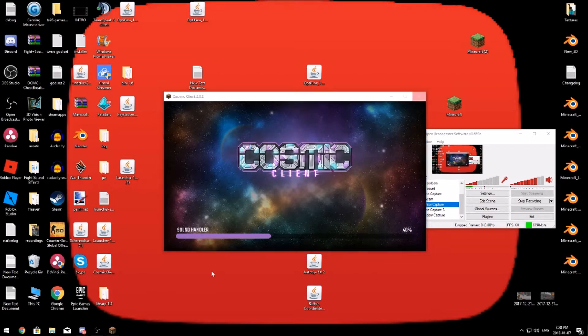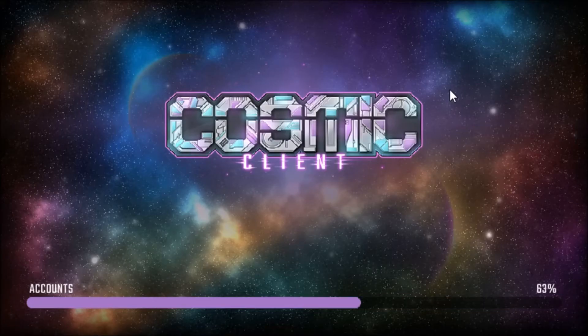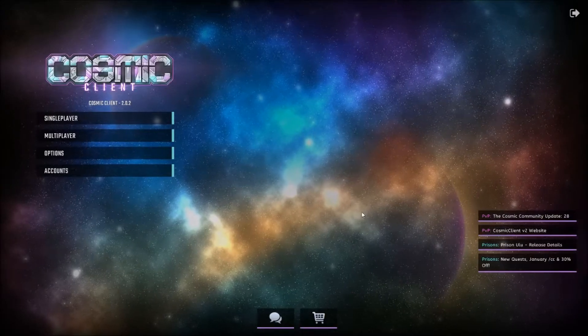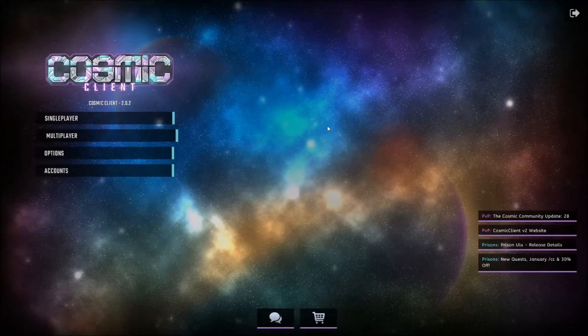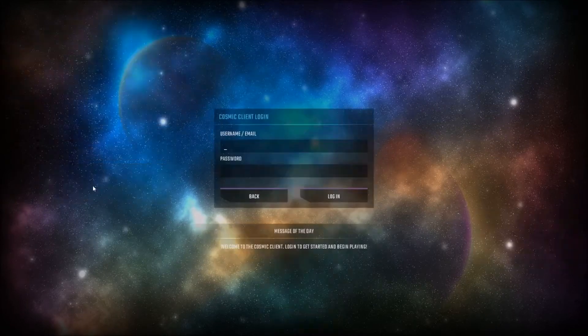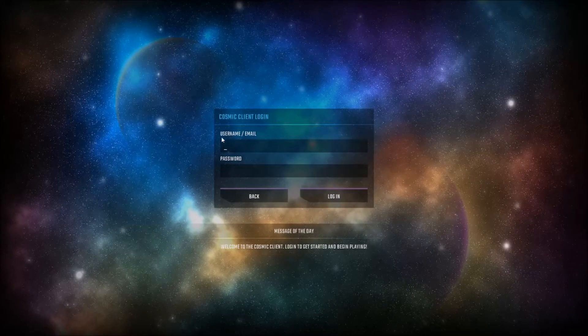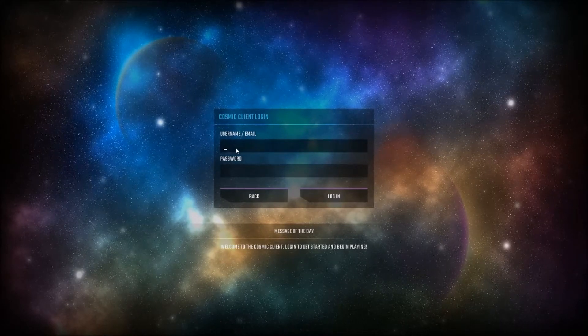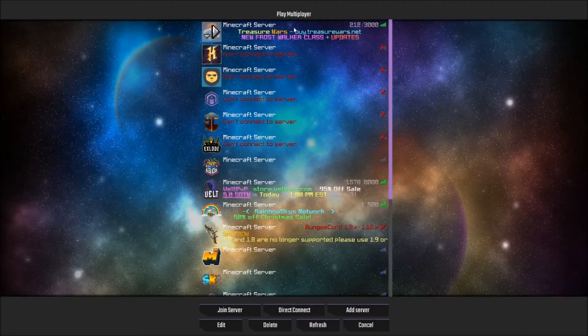When Cosmic Client opens, this is what it looks like. I'll go to game capture so you can see the full game. When you go full screen, some things pop up. Nothing really matters on this page except you need to add an account to play Minecraft. Go to Accounts, Add Account, put your info in — you need to use an email, not your username. It won't work with a username.